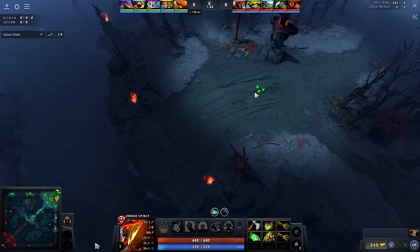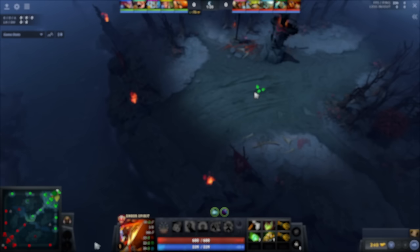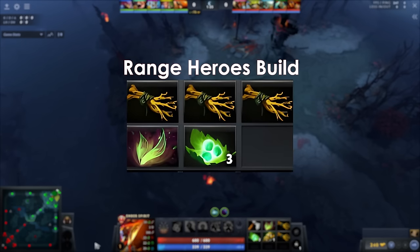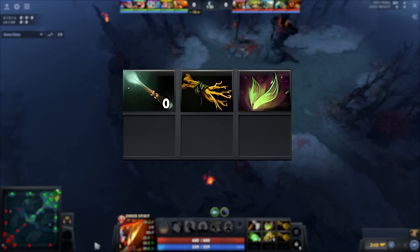When it comes to lane itemization, your starting items should get you a bottle before minute two every game — provided you aren't playing heroes like Monkey King, Necrophos, or Invoker who don't buy bottle. On melee heroes, go quelling blade, 2x branch, faerie fire, tango. On ranged heroes, go 4x branch, faerie fire, tango or 3x branch, faerie fire, tango. The reason you want your bottle before minute two is because of water runes — it's free regen, and if your opponent has a bottle and you don't, you will lose the lane based on that alone.